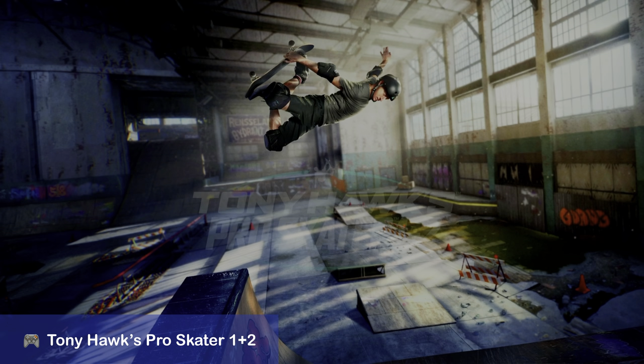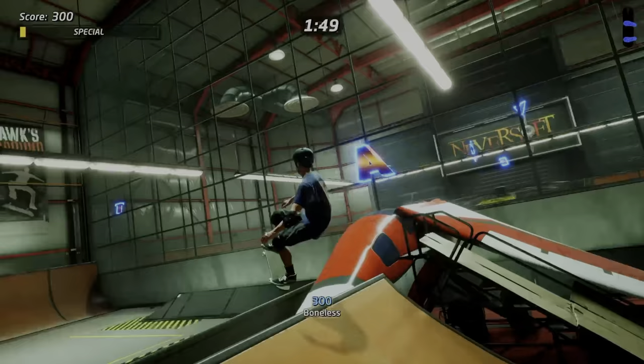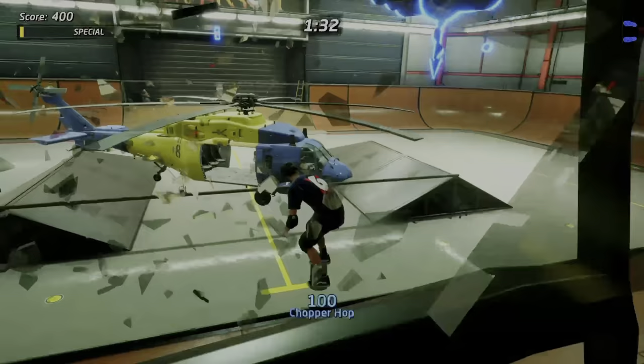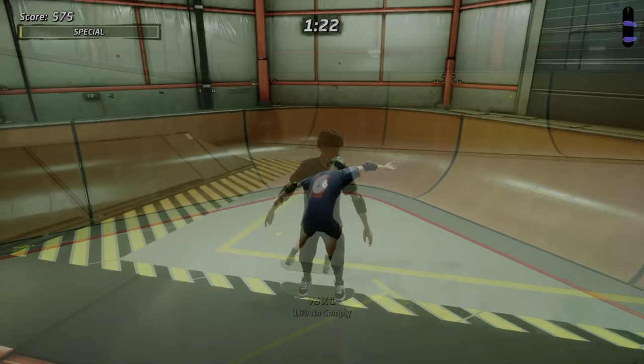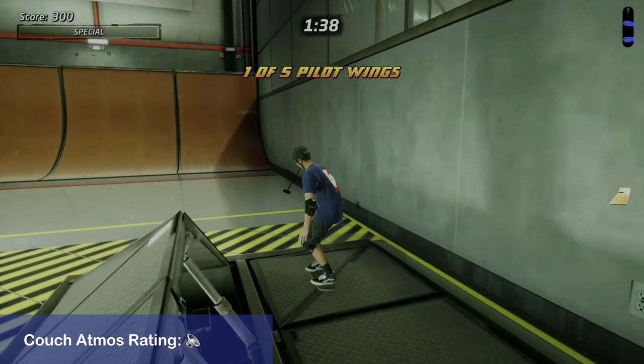Tony Hawk's Pro Skater 1 and 2. In this title, we have the sound effects being a star. It turned everything up a notch, with glass crashing around us when breaking a wall of windows, and the tires making sound on the ground creates an echo. Before Atmos, it was more separated. Now the sound feels more environmental all around us. No height speaker support though, but it sounds fine without it too.